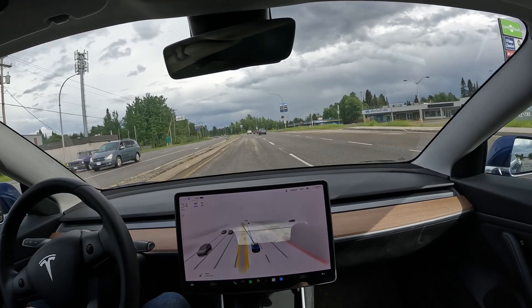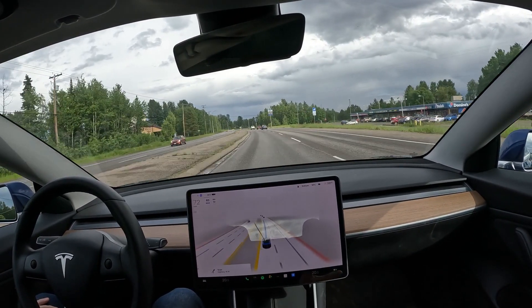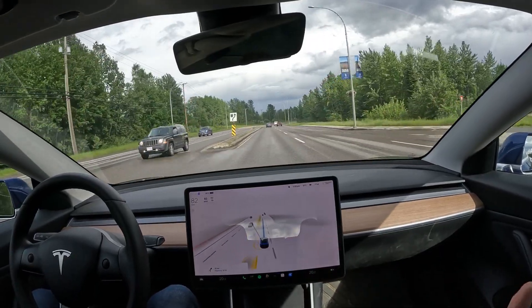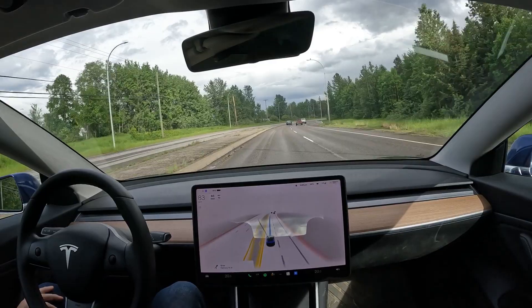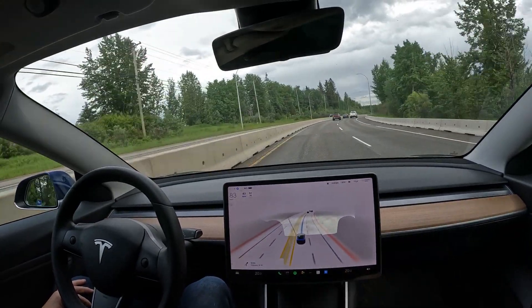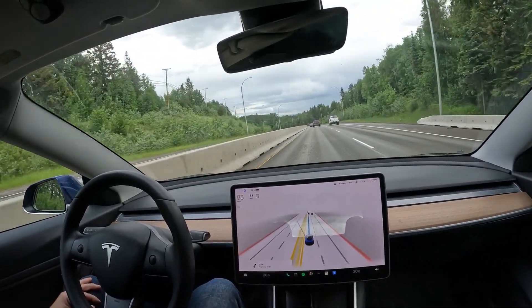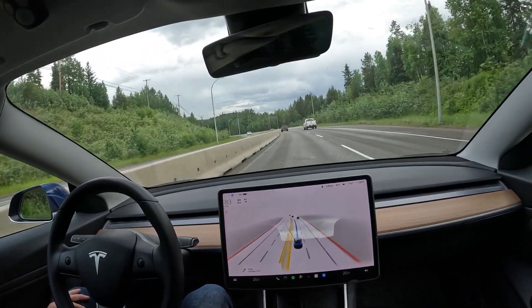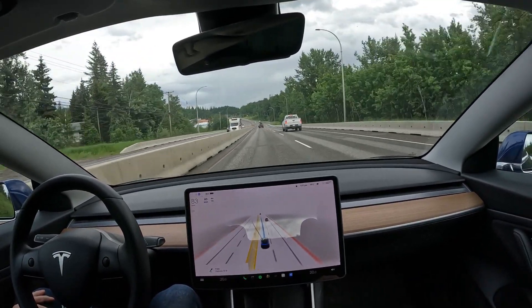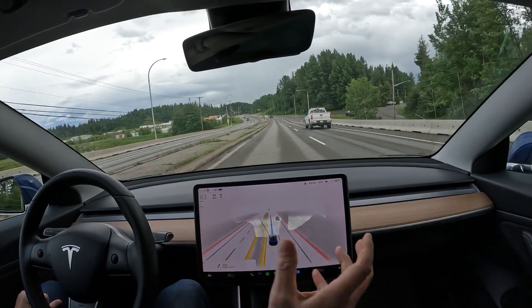It made that turn pretty well. I have to say, compared to the full self-driving beta before this update — the one I've had for the last two and a half years — this is a night and day difference. It will actually turn at stop signs and stop lights and merge into lanes. I remember making a video when I first got my Tesla with that version of autopilot, and it would always get confused with left hand turn lanes.